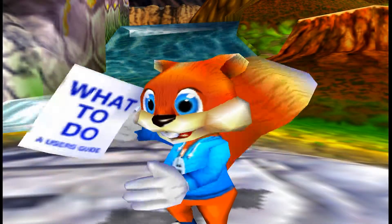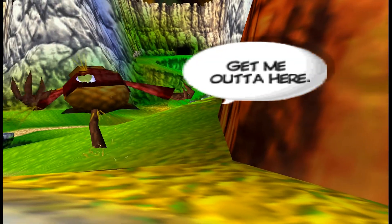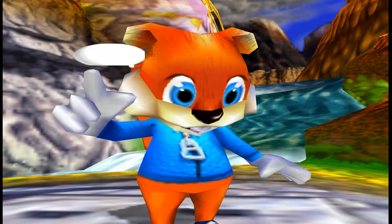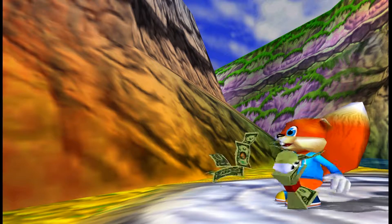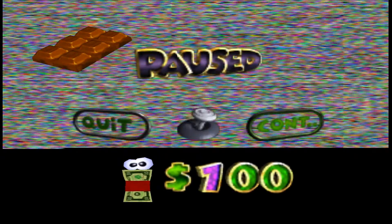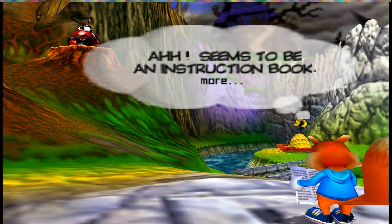Just press B. Don't you wish money would do that for you? Each time you get one of those little money guys, they're each worth $100. And you press Start — there's $100 right there. And then our life bar is in the top left-hand corner. Now we have to use the manual — seems to be an instruction book.